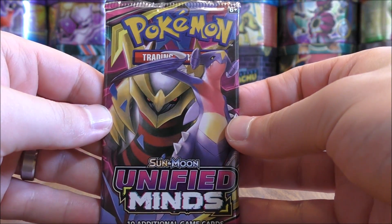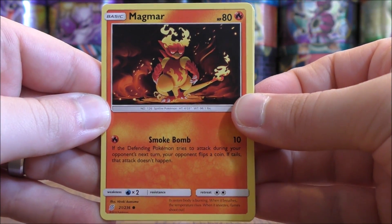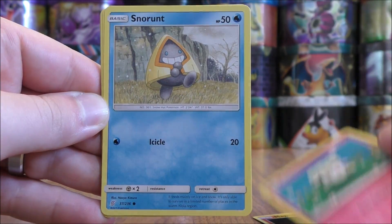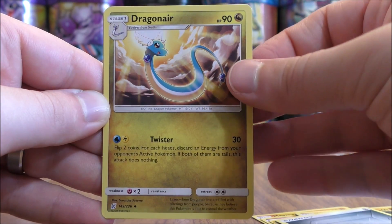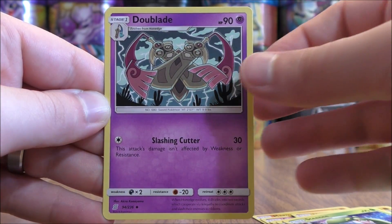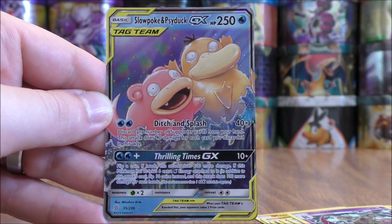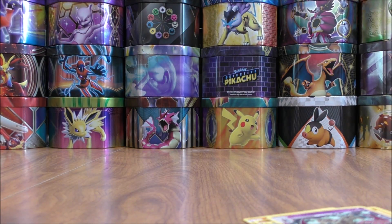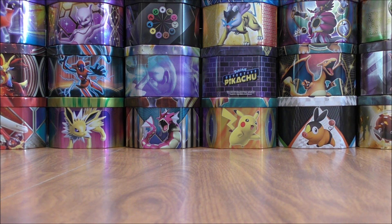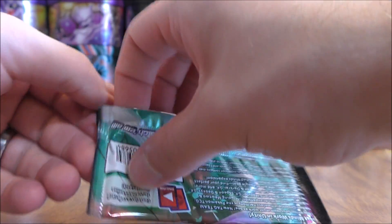On to the Garchomp and Giratina pack. A very cool-looking Magmar starts this pack, followed by Cottonee, Snorunt, Tynamo, Metal-type Energy, Dragonair, Steenee, and Doublade. The reverse holo is of a Turtonator — a rare. The final card would be a Slowpoke and Psyduck GX — another regular GX, the second of the opening. A pretty weak Tag Team GX overall, and with Aqua Patch having been rotated out, that does make Water-type Pokemon a little bit weaker.